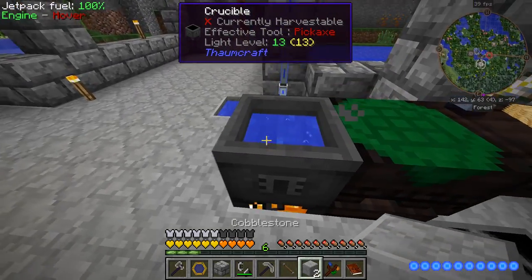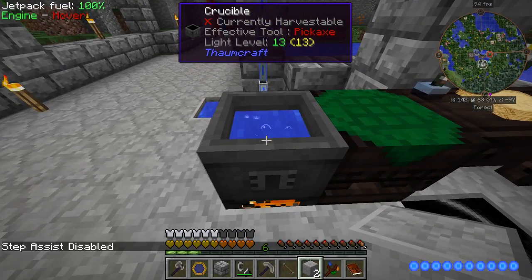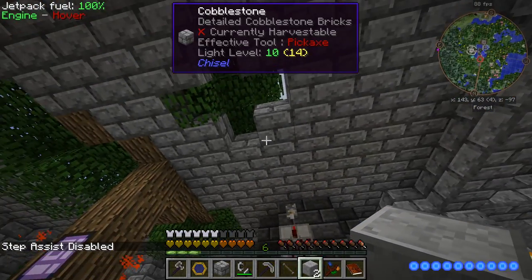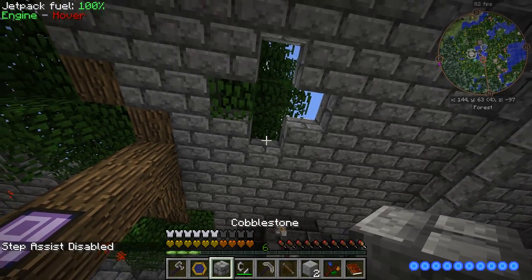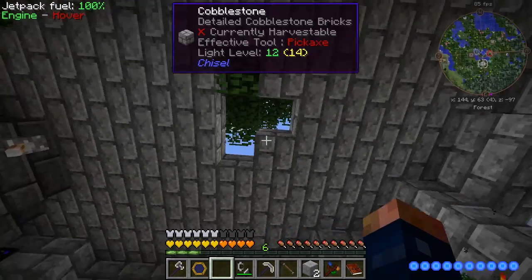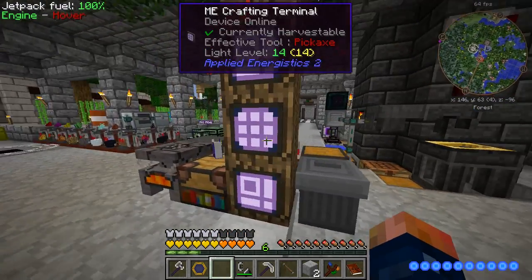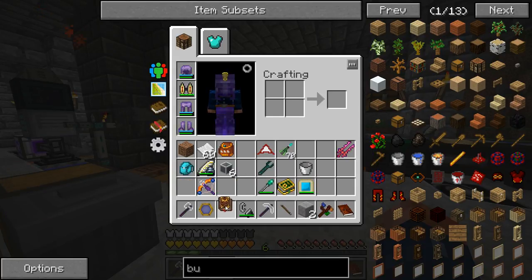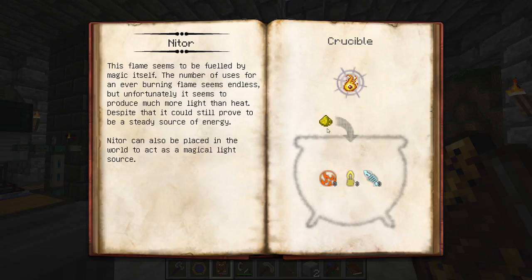Now this should start to bubble, and hopefully nothing catches on fire. We'll pick up our items - and as you can see, it's bubbling. If we stand here, by the way, we'll start taking damage. So let's look at what makes up Nitor - we need Ignis, Lux, and Potentia.